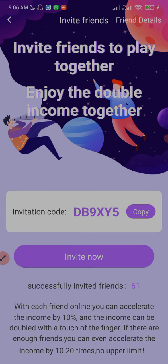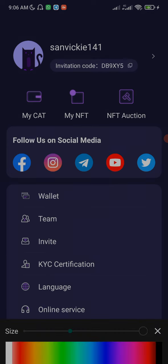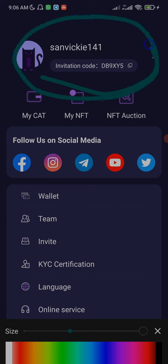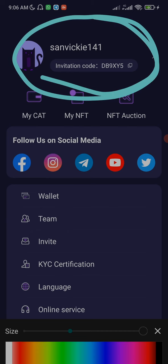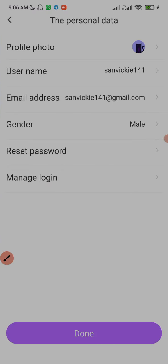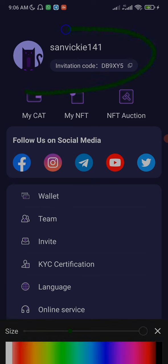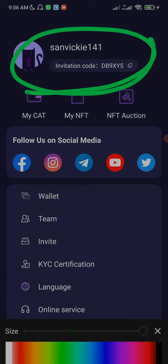Apart from inviting other people, there's also another thing I discovered. Actually, someone who registered through my link was the one who told me about this. He said he discovered that his mining rate is high because he linked his social media account to his profile. When you click on this particular area, it will take you to a page where you can manage your login.